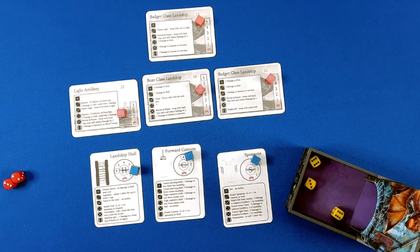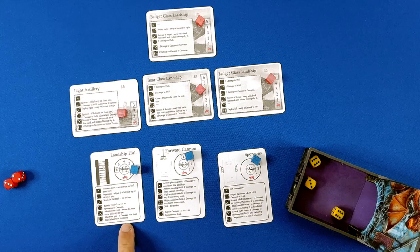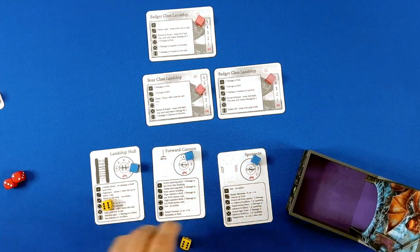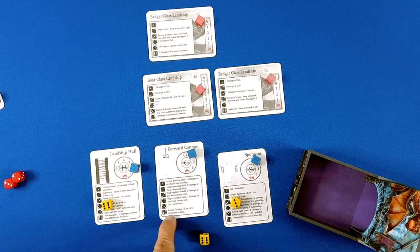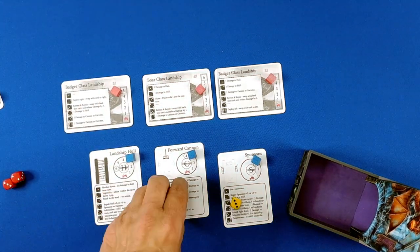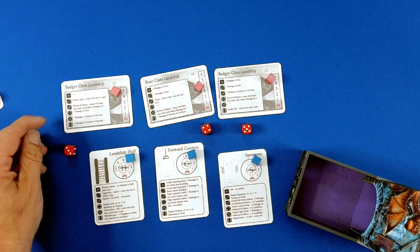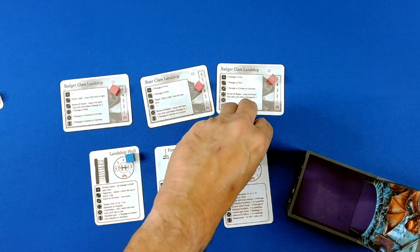Three, six, six. Stuck in mud. Machine gun front line infantry or artillery — that will take care of our artillery. Front left. Desperation repair — repair by one. The Badger comes down. We now have three front line enemies. Three, four, five. Repair and retreat — cannot do that. Four: no damage. Five: no damage. That was a great turn.